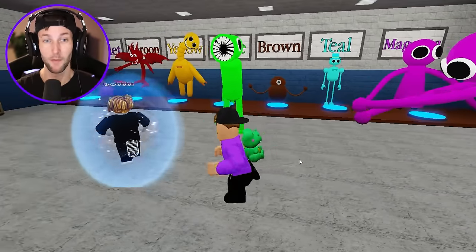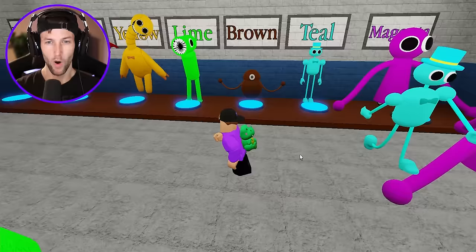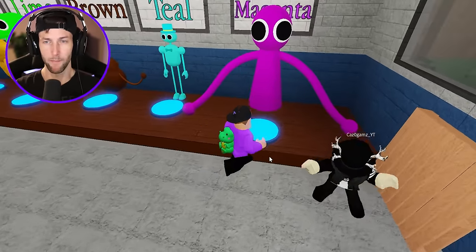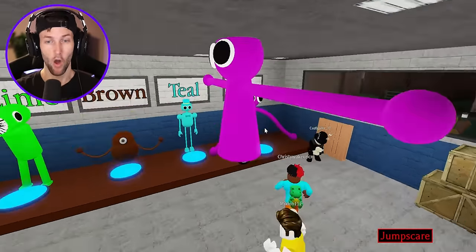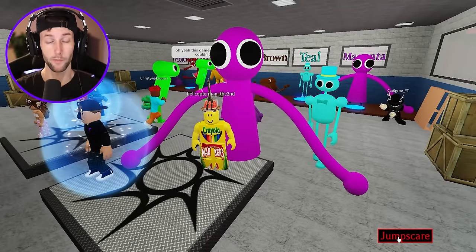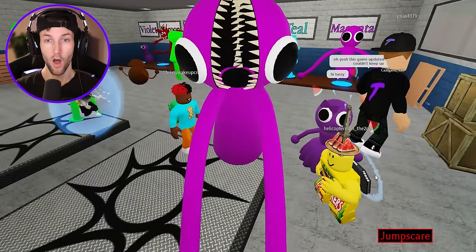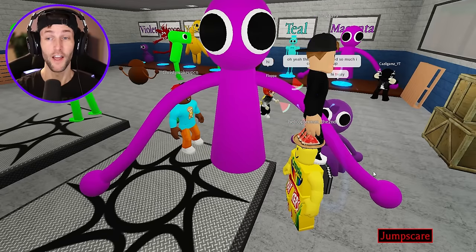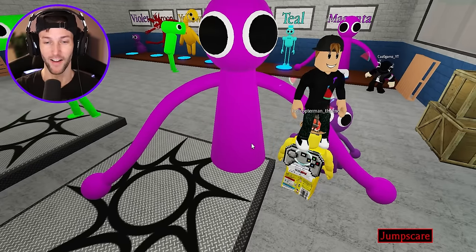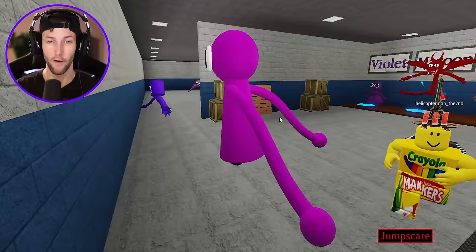Now we're in the Rainbow Friends concepts game. Last time I think we had four: yellow, lime, brown, and teal — I don't think we had magenta. They're really bringing out all the different colors. Magenta is rolling around on wheels — but these do have jump scares. Bro, what?! See, the jump scares make it so much better. That is terrifying, I was not expecting that.